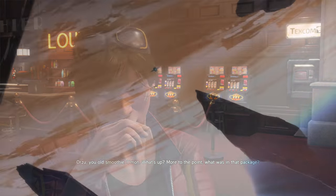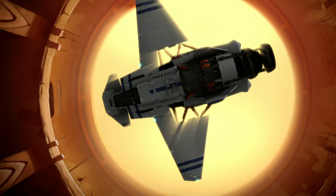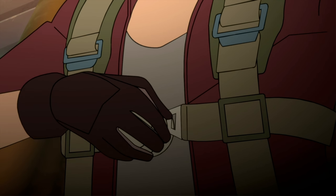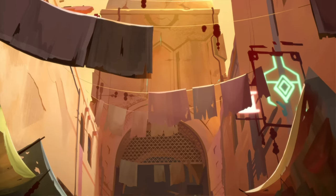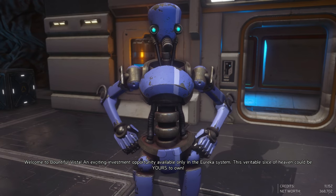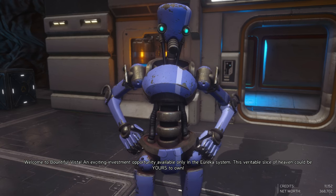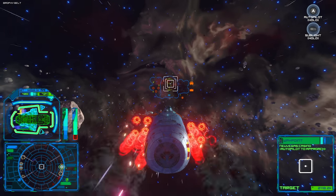Gameplay and a bit about the story: Rebel Galaxy Outlaw sees spacer Juno tracking down a killer across a large sector of space, through anomalies and into a number of planetary systems. To do so, you fly around various locations, scout out information about the murder, perform side missions, explore for fun, gear up your ships or buy new ones, buy your own space station, and much more, before taking out the big baddie. While the game does have a story, it rewards exploration as well — you don't have to mainline the story.